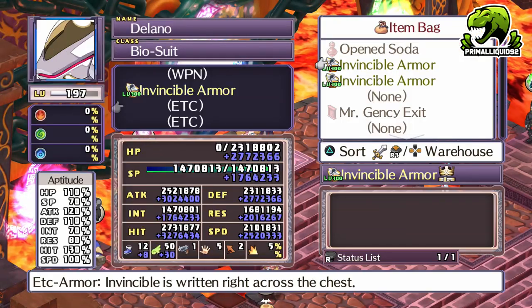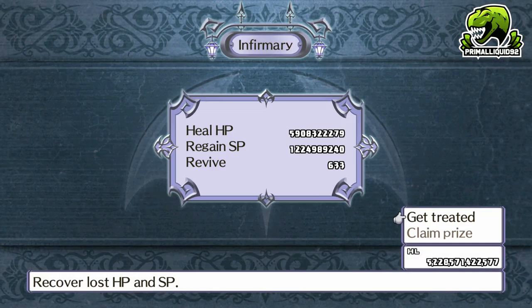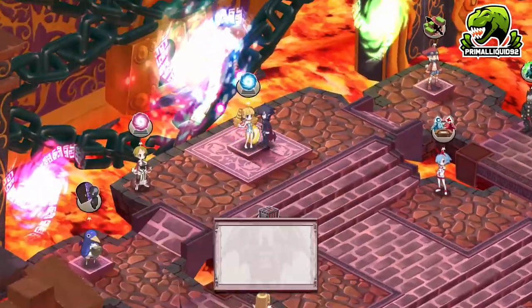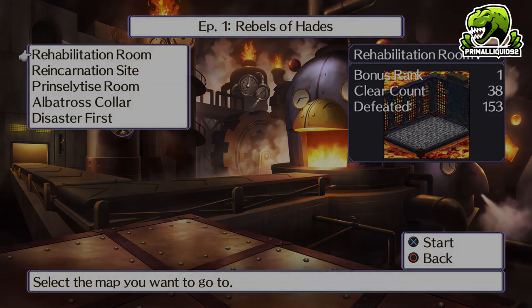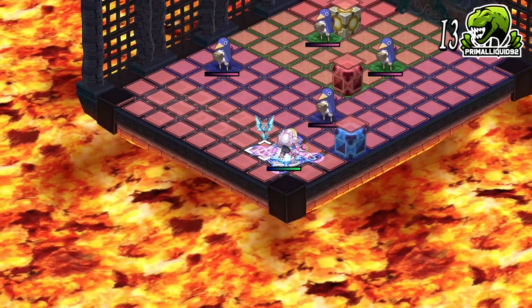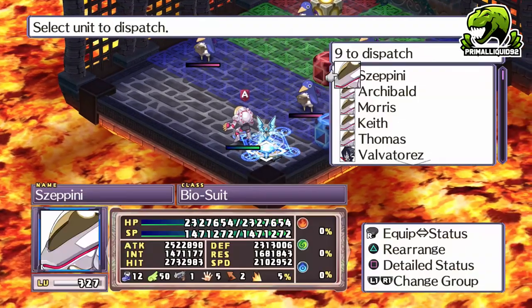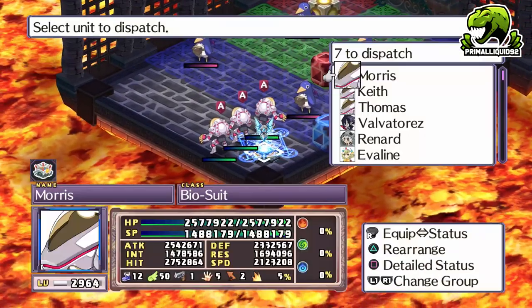This does start off slow, however once you get a Biosuit fully equipped in the item you want to dupe, it gets a little faster. Likewise, try equipping more than one Biosuit and duping off multiple of them at the same time — this way you can get two or even three dupes per stage. Just avoid using the hospital to revive them.